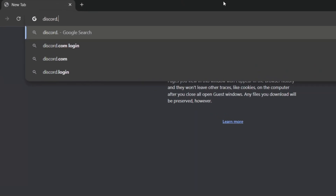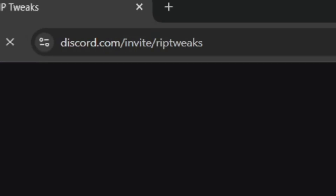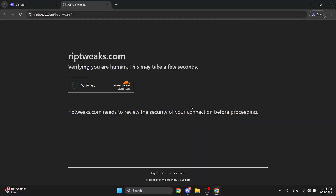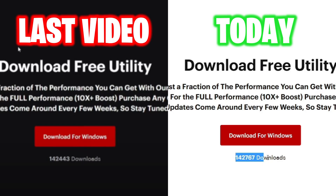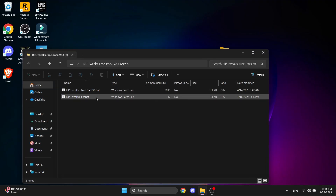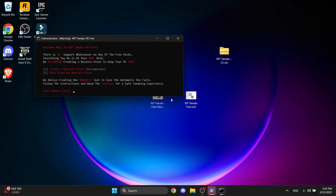The first thing you want to do is go to your browser and type in discord.gg/ribtweaks, click enter, and Discord will open. Go into the free tweaks channel, click download and visit site, wait for the verification to end, then click download for Windows. Extract it by right-clicking and opening with Windows Explorer, drag the files out, then right-click and run as administrator.